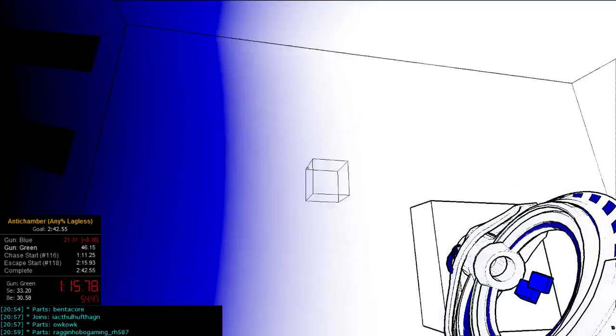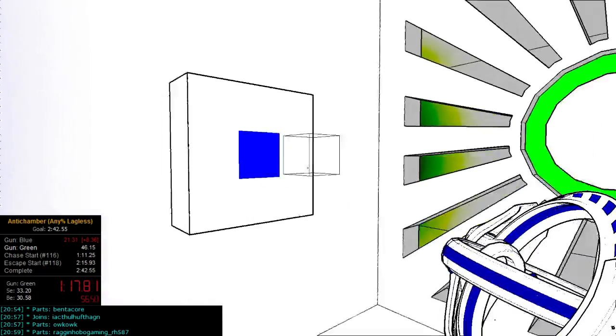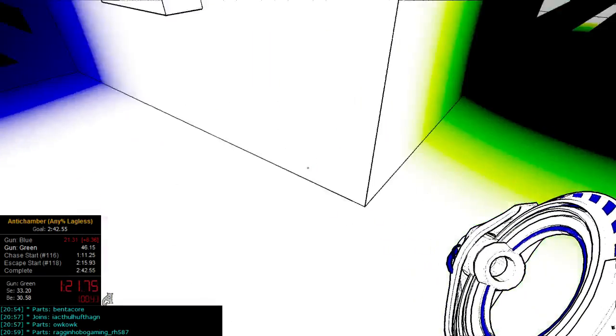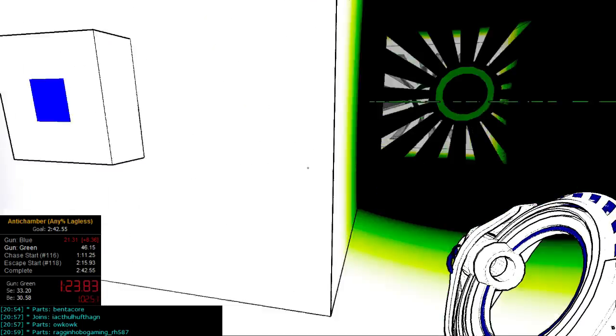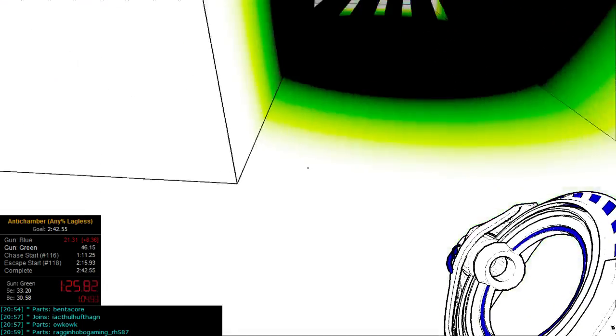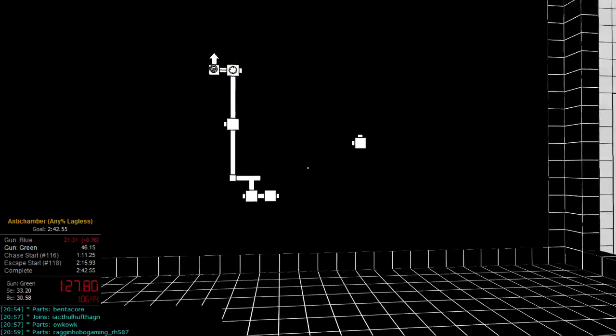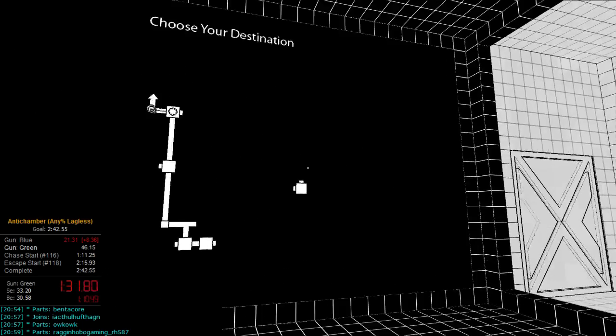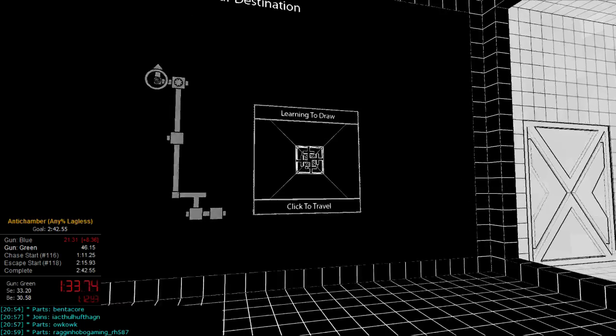Place that one, then place this one, and walk backwards. Once you pass this doorway and you're past this line, you can hit escape. If you were facing backwards, you should already be looking at the map. You want to go to Learning to Draw, right here.